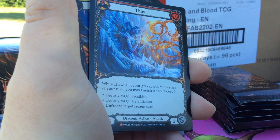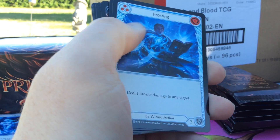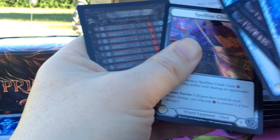We have a Foil — it's a very nice card to get. Nonfoil Majestic. Then we had a Rise from the Ashes. We have Running Renegade Yellow, and we have Spellfire Cloak. Kofar.